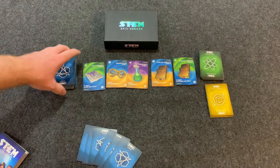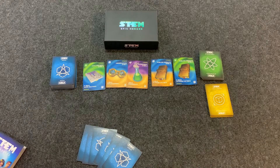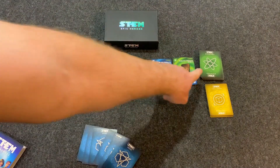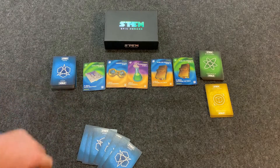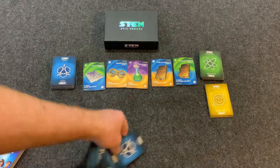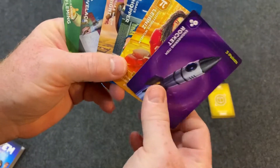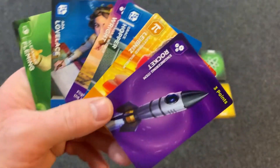This is what an initial setup of STEM Epic Heroes might look like. If you're playing with two players, you're going to remove all the solid color cards that are worth five points from the discovery deck. You'll shuffle the discovery deck, shuffle the hero deck, put five discoveries out, and each player draws six hero cards. You can discard as many of these hero cards as you want, shuffle them back into the hero deck, and draw that many cards at the beginning of the game.